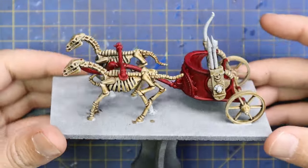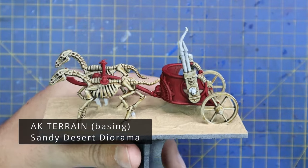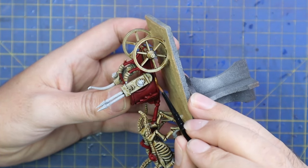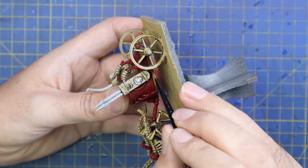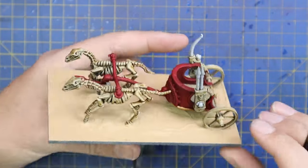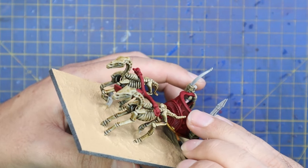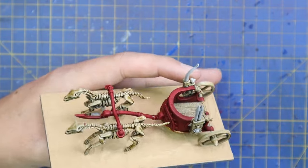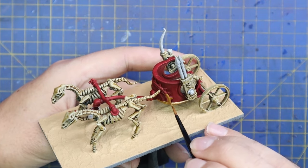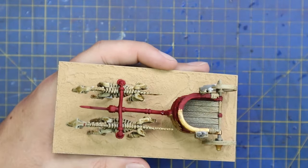I painted the crew alongside the chariot to speed things up. Then I added some texture paste onto the base — this is the Sandy Desert Diorama paste from AK. Then it was time for Retributor Armor gold. This is where the model goes from the ugly stage — I was worried at this point — but once I started applying gold in the right places it really pulled the scheme together. There's quite a lot of gold; I went for a solid gold plate on the front of the chariot and I think it does the trick really well.